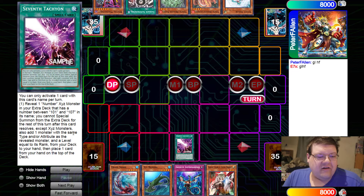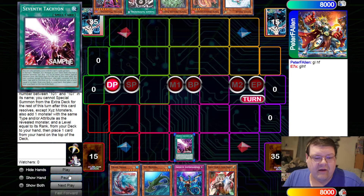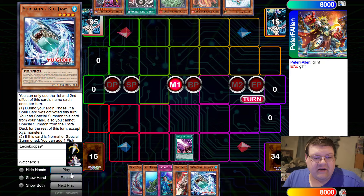You get locked in to Xyz for the rest of this turn, but you can add a monster with the same type and/or attribute, or any level equal to its rank, from your deck to your hand, and place a card from your hand on top of your deck. So we're going to go ahead and grab Big Jaws here.